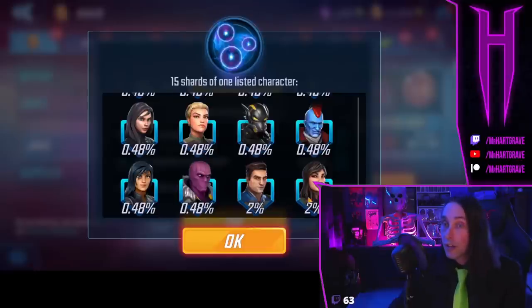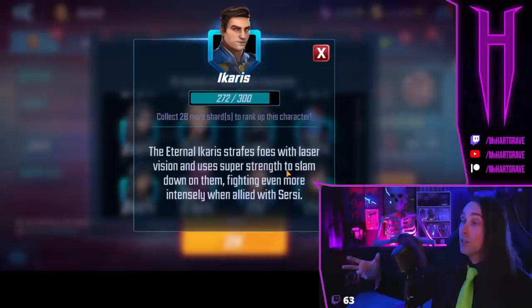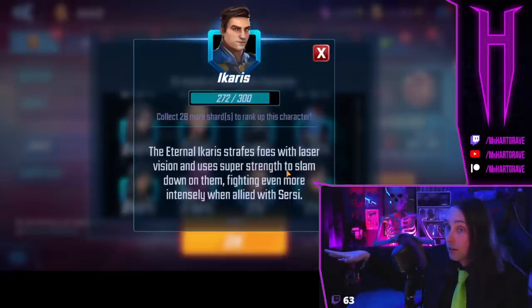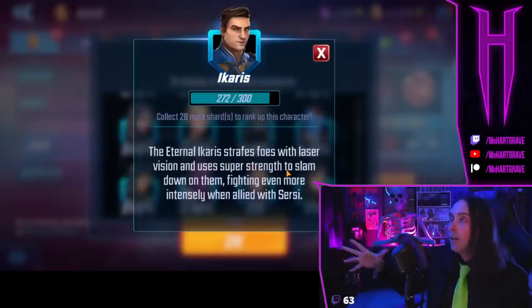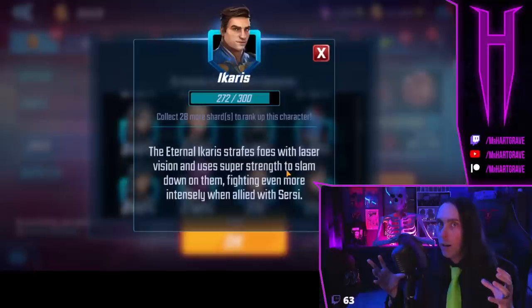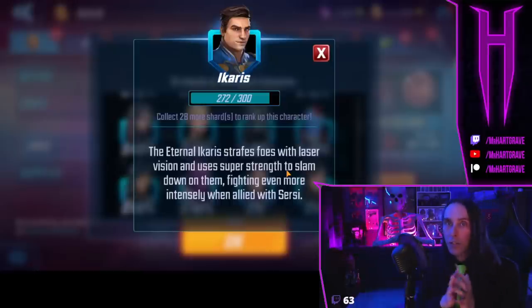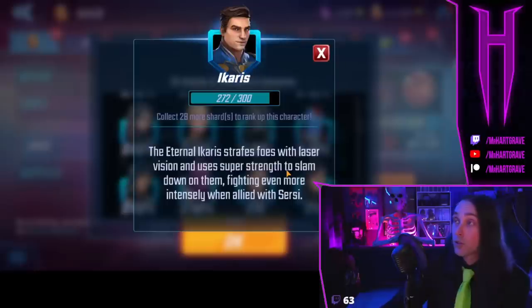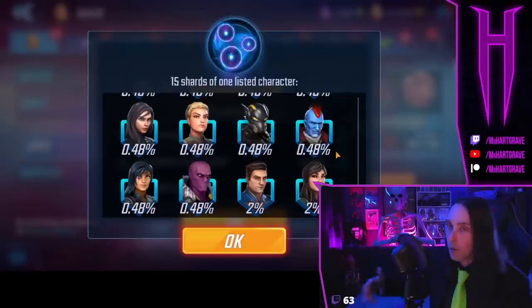Taking into account that the featured characters are going to be most likely to drop — right now, until I get Icarus to seven stars, the premium orb holds more value. As soon as I get Icarus to seven stars, I'm done opening this until they put new featured characters in, because every time it hits Icarus or Cersei it's just turning into ultimate shards. I would rather have 500 premium orbs stored up for when they put in Kang. If you're a new player and you don't have Icarus or Cersei, open these until you get them — those are two of the best characters in the game.